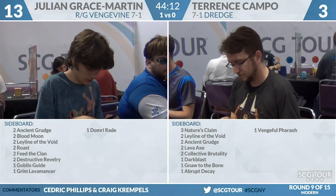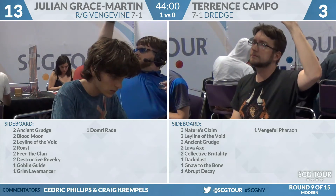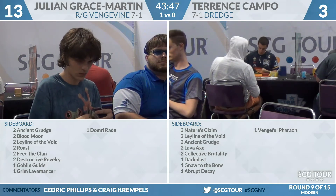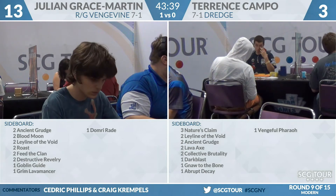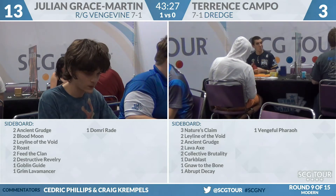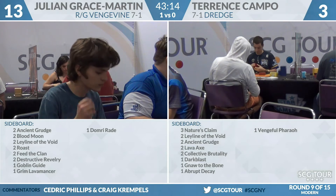Turn two, four-four and four-three haste — get to work. Let's go to the sideboards. Campo has three Nature's Claim, two Leyline of the Void, two Ancient Grudge, and two lava — wait, no — that's gotta be Lightning Axe. Also two Collective Brutality, a Vengeful Pharaoh, a Darkblast, and an Abrupt Decay. If those are Lightning Axes, I like those. Five damage is not where you want to be boarding in.